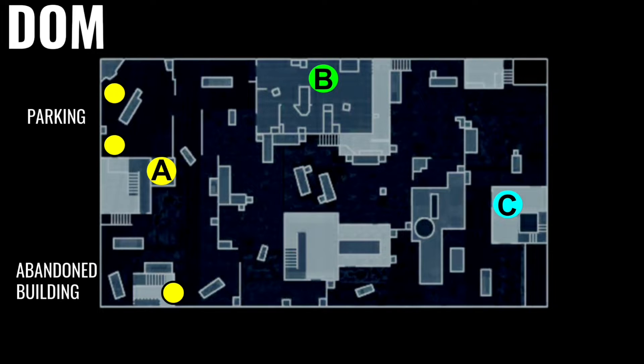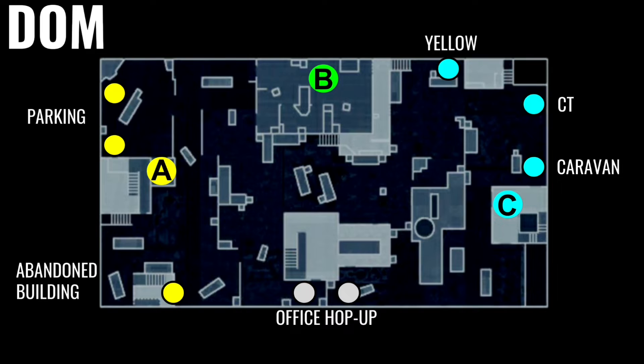Possession of the C flag will have you spawning over at Caravan, CT and Yellow. Neutral spawn of the map will be over at Office Hopup, meaning that no matter which flag you may have, you may find yourself spawning over at Office Hopup.